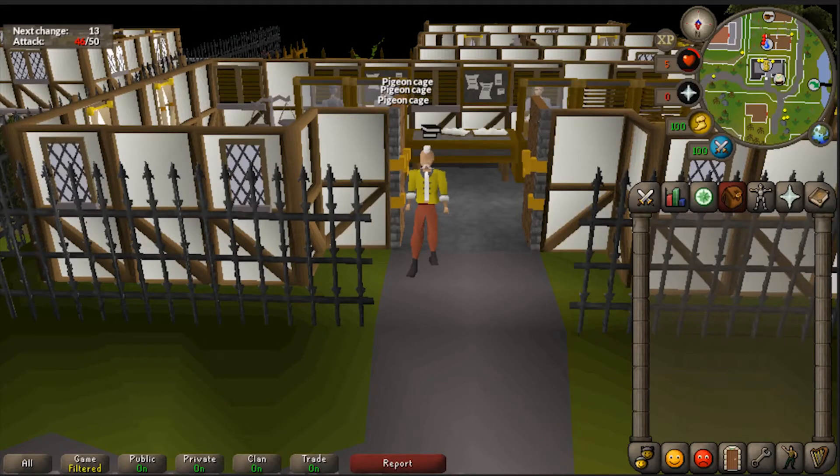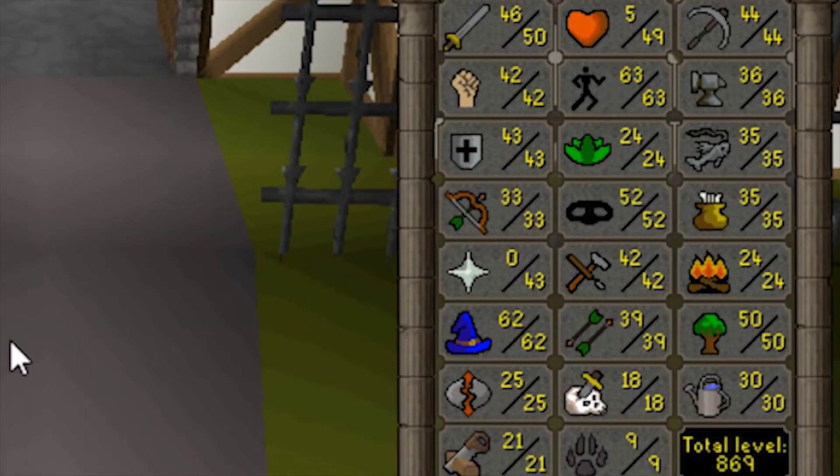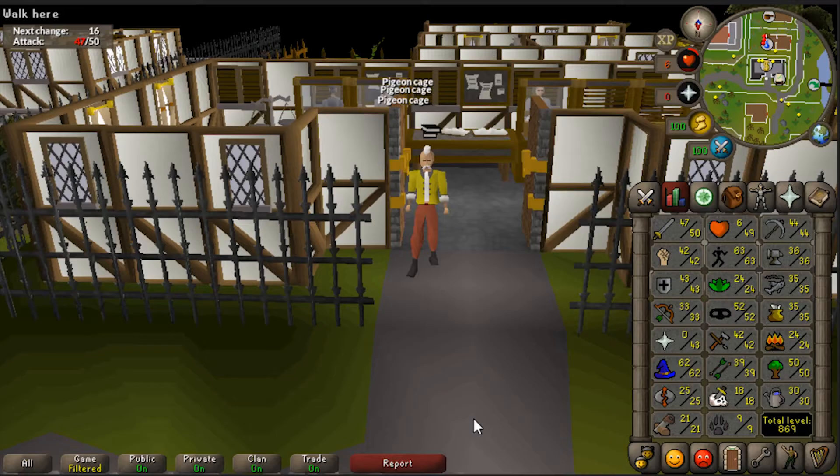Welcome to the next episode of the Not For Sale Iron Man series. Last episode we got our rogue set, some herb seeds, and started farming. We've got a couple more farming quests to do before we can get up to ranarrs, and we're going to improve our farming runs by doing Ghost Ahoy and getting Shayzien favor for a Xeric's talisman. Here are the stats for anyone new.